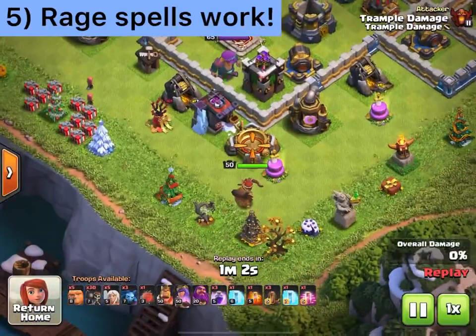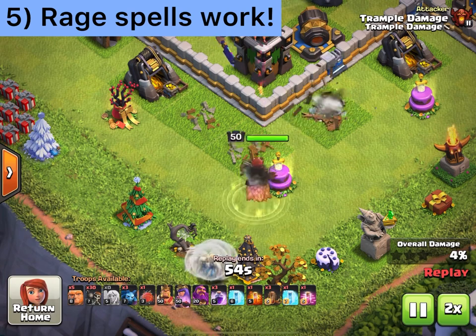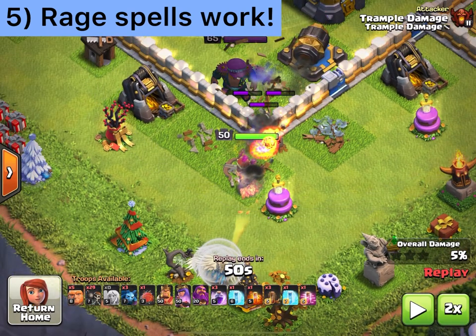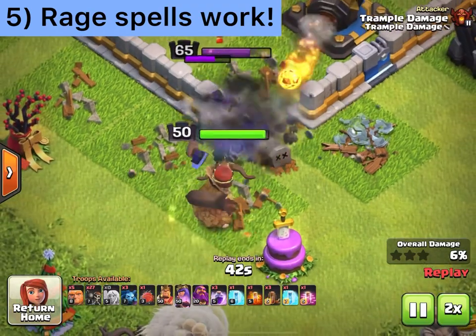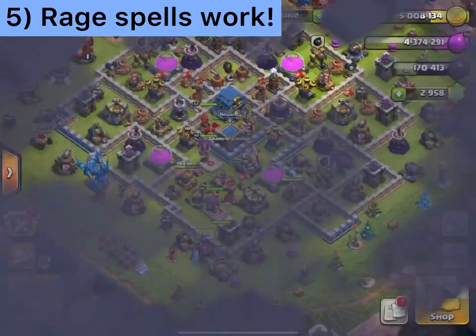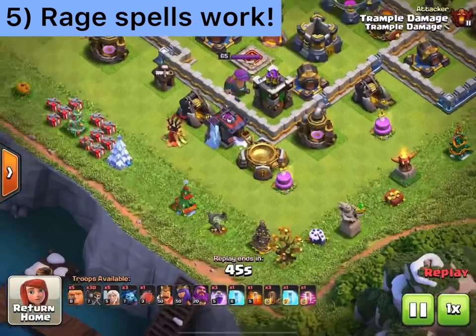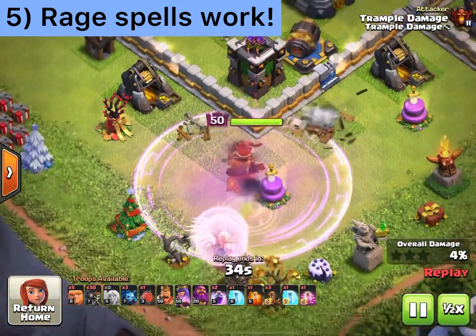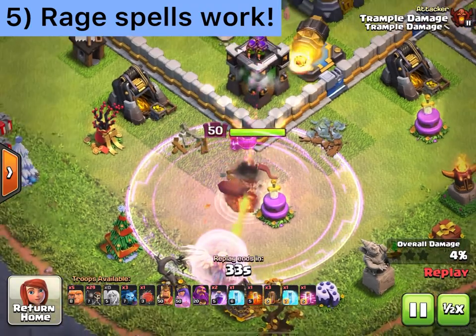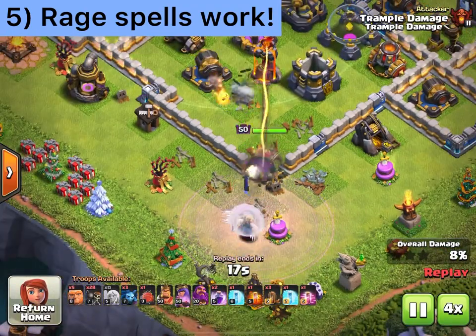Tip number five: wall breakers are affected by the rage spell. A queen charge often involves using a rage spell to help the queen anyway. Instead of sending three wall breakers to get her into a compartment, if you drop a rage spell — which you'd need to handle the barbarian king — you can send a single wall breaker that, under rage, deals enough damage to destroy the wall by itself. Then while still under rage, the archer queen handles the barbarian king and moves inside the base.